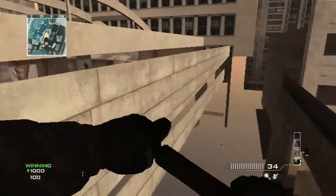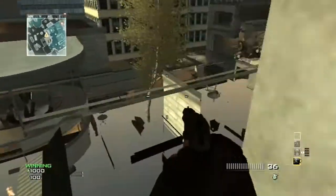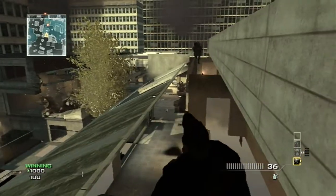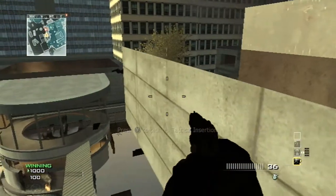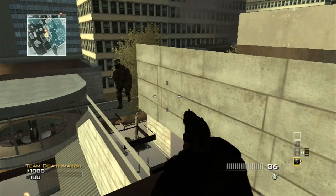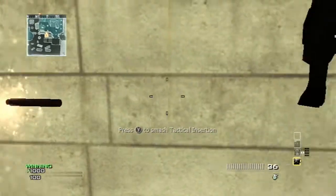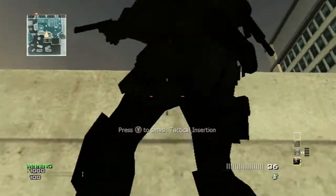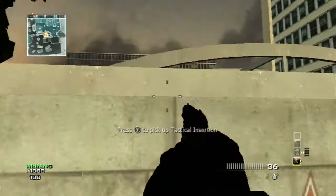Get up here and come with your friend. Lay down and knife jump him up — you'll do the same for your friend obviously. Get him up right there.